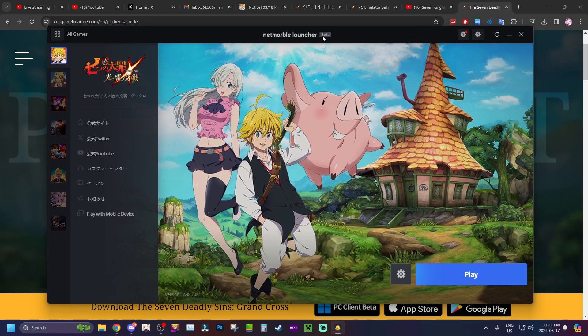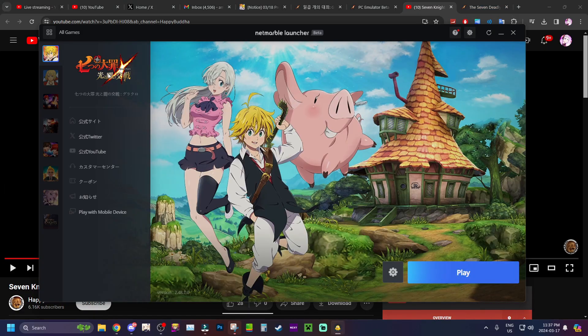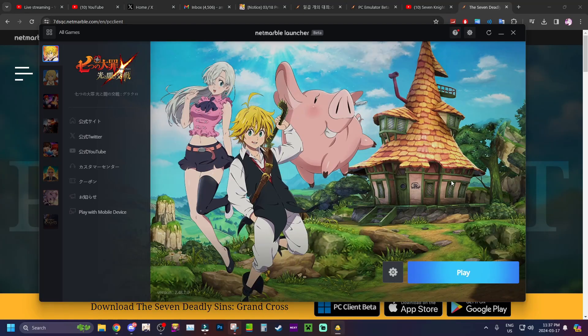This is the brand new Netmarble launcher beta, and this is what it's going to look like once you download your respective version. If you're trying to download the JP or Korean version, make sure you have a VPN active at the moment you install the launcher, otherwise it won't let you access those versions. This is actually a Netmarble launcher, not just a Grand Cross launcher — you'll have access to other Netmarble PC games like Ni no Kuni: Cross Worlds, King of Fighters All-Stars, A3: Still Alive, and Seven Knights 2.